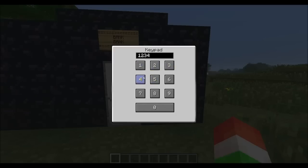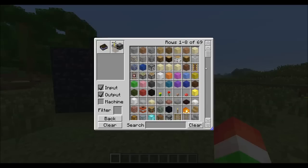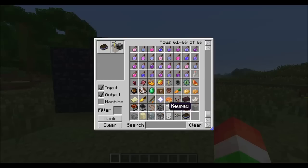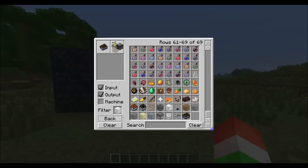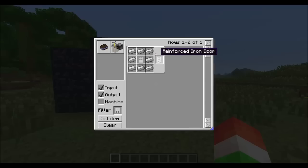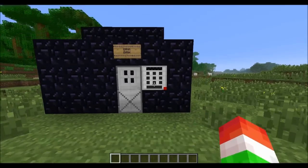That's pretty cool. There's a lot more in this mod but first let me show you how to craft the keypad. The keypad is crafted with nine buttons in the crafting table and that gives you the keypad. The reinforced door crafting recipe is right here - it's crafted with eight iron ingots and an iron door in the middle, and that gives you your reinforced iron door.